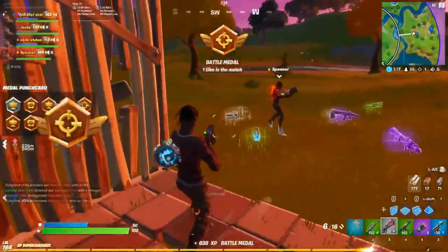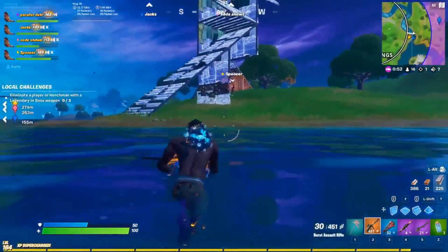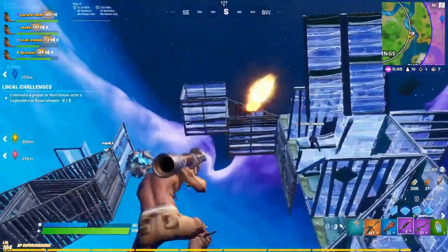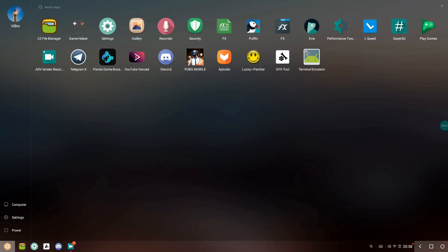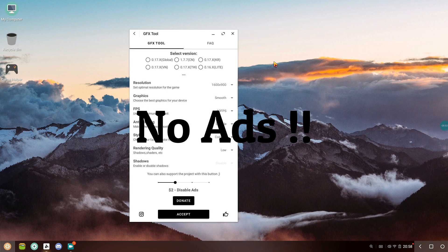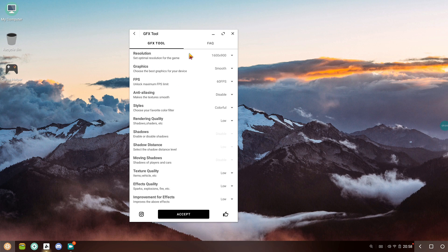Trust me, I've been using it since day one and I haven't had my account banned. If you want the GFX tool that I use, the link will be in the description — and don't worry, no ads will be appearing in this version. If you open it up, there are a huge number of features and options to enable and disable. Just select the version of PUBG that you have and select the resolution.